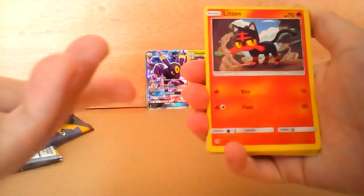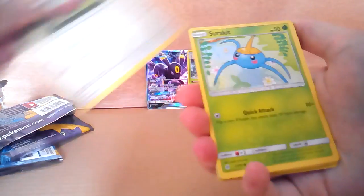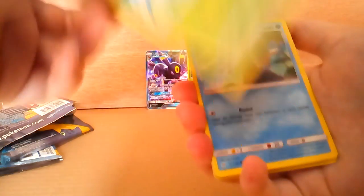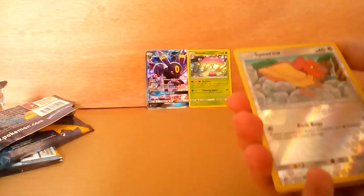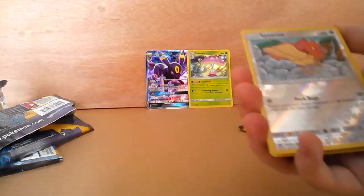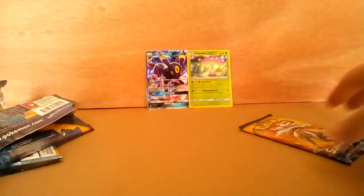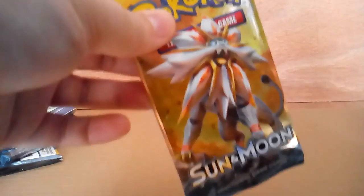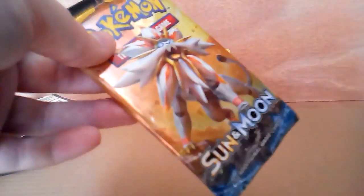We got Feraligatr — you can tell he looks like a tiger because of the stripes, so that's why I called mine Black Tiger. Double Trump as I was told once. Surf Skirt — yeah, I managed to remember that, that's good. Wingull. Oh — didn't we just get Feraligatr? I can't find it, so I probably didn't. Last card — Bewear. So beware of this Bewear — I just made a new rhyme! Now we've got our last packet — I'm hoping there's something good. I was watching Unlisted Leaf, that's why I went for these boxes. I love how the art is.